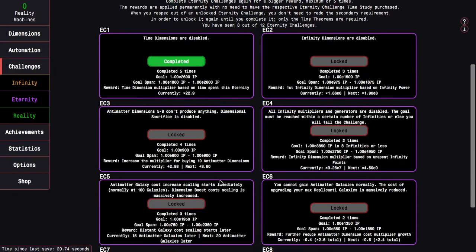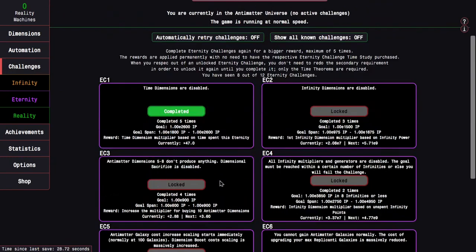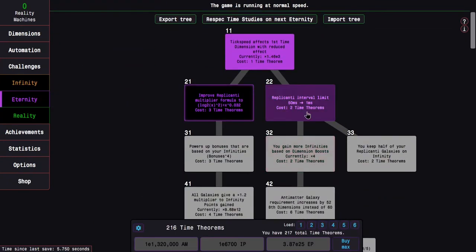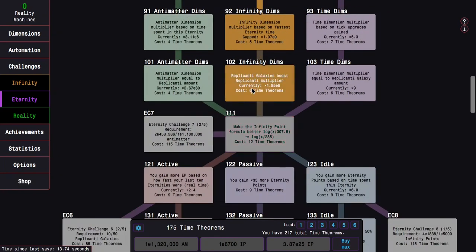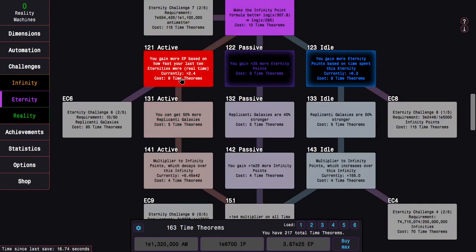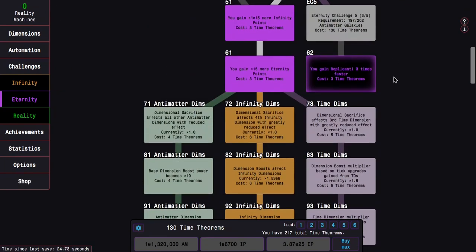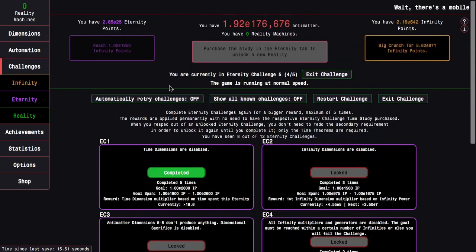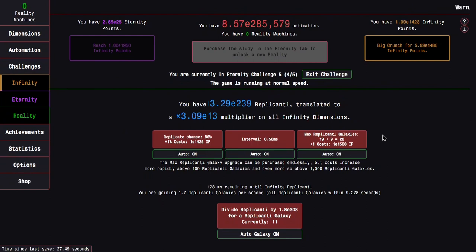Let's see what the next goal is — it's E1950. Well, I said E1800, but I feel like I could actually push a little farther than that. The reward is entirely useless for now, but I kind of want to go for it because I got it very easily. So I'm going to do the same tree as before — go 121 and 151, 161. I still need more antimatter galaxies to be able to get to the challenge. And there it is, 202 antimatter galaxies. So let's see how easy this is going to be — I can easily push to E1300, E1400, and it's really going to depend on how many replicated galaxies I can get.